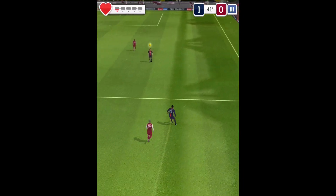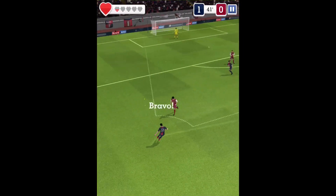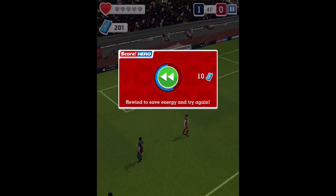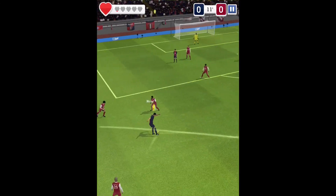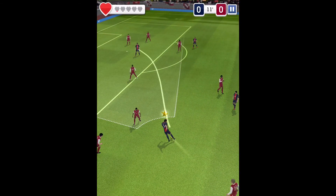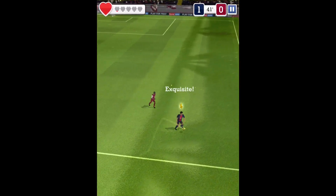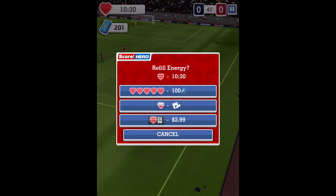Breaking away and starting a counter attack — what's going to happen here? Passed out wide. It's with the striker — that will clear the immediate danger. Pulls the trigger — terrific save. Long throw there. Headed away. On the volley — and he scored. Back towards the center. We'll be right back.